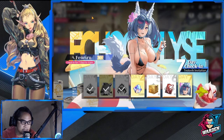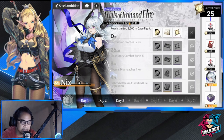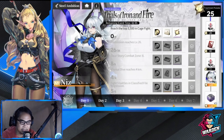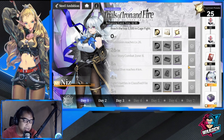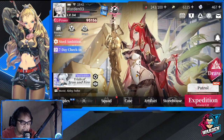The last thing I'll discuss here is the Still Ambition reward. All of these you need to try to reach. I started late and only have four days left, so I'll probably end up at day six, but I'm still aiming for Niz and hoping I can get her for free. If you also came late, just aim to reach as far as you can.